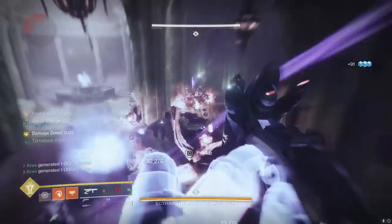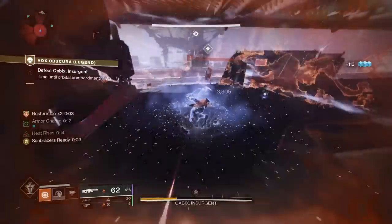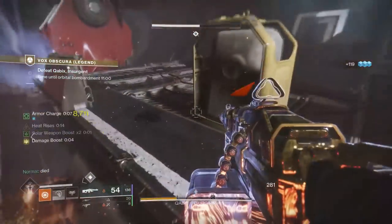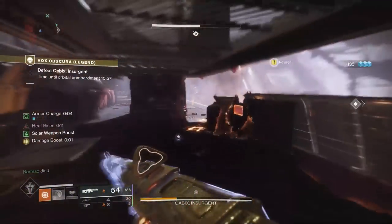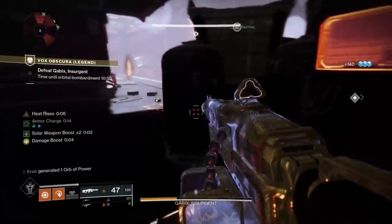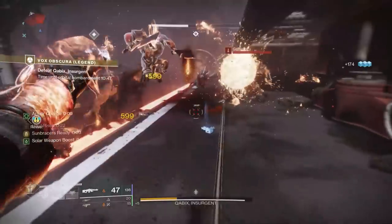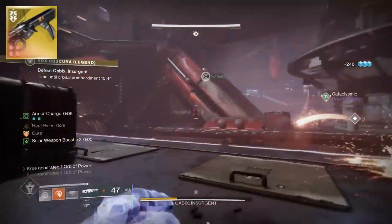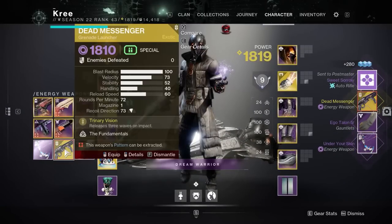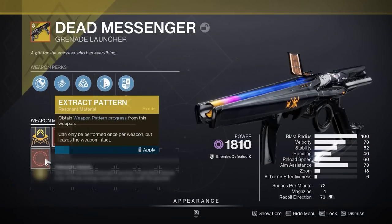There is one opening part of Vox Obscura, especially on legend mode, that can be a little hectic — right before you bust into the actual base — and then the boss room itself can be a little hectic too. The Scorpius turrets can melt you; those guys hurt even on normal mode and especially on legend. But most of you will be able to handle it and get your Dead Messenger pattern. The red border you get the first time you complete it is technically craftable, and you can just keep reshaping that one — you don't have to craft a brand new one.